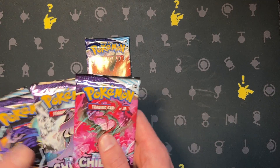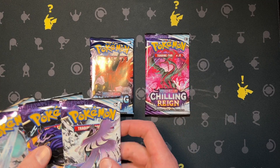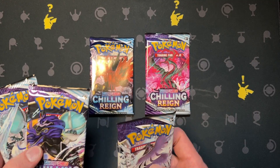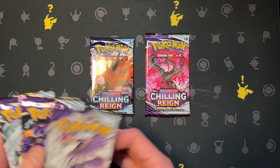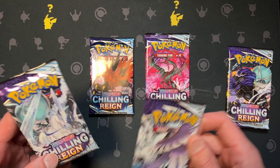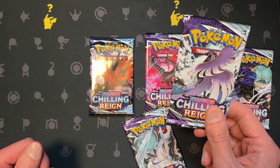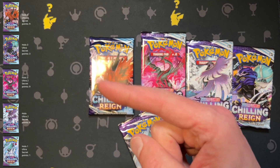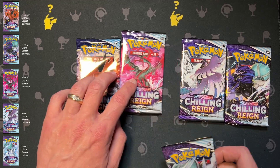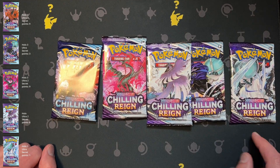The lead is tied currently between these two — they both have nine points. Then it's pretty sad afterwards: we got three points, one point, and six right there. So nine, nine, six, three, and one, and we'll just go in that order.